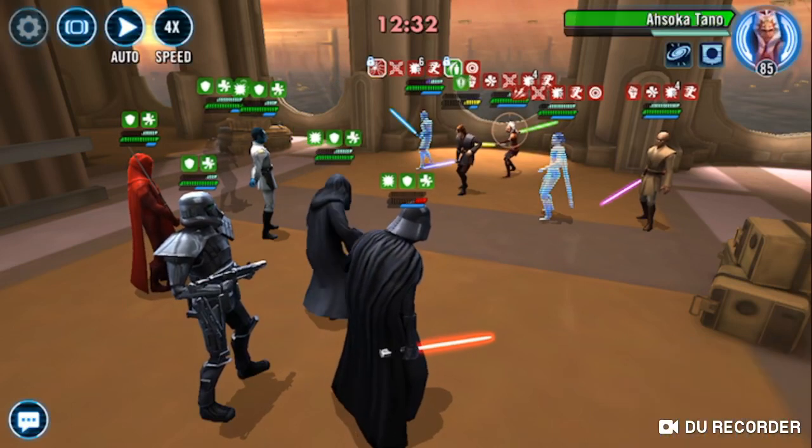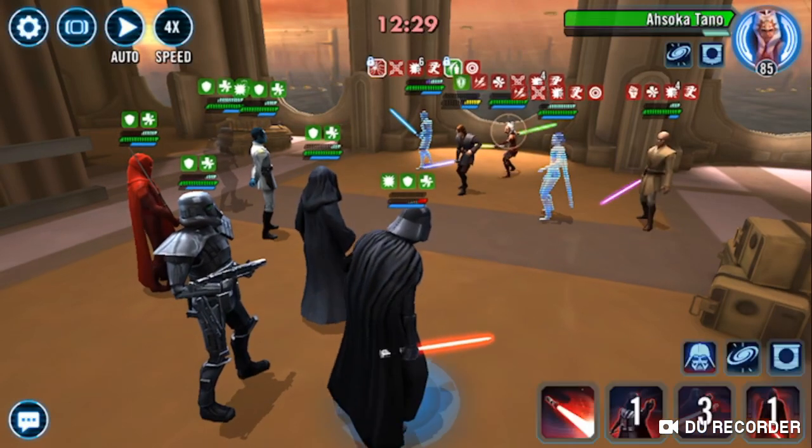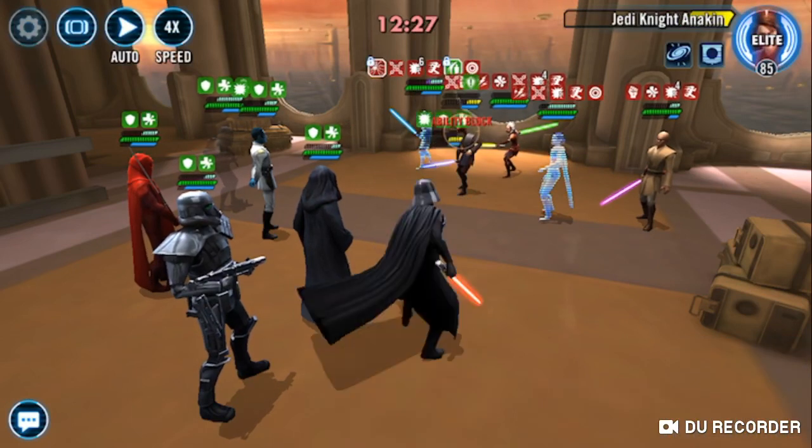Let's get a shock on Ahsoka since she's got tenacity down. Let's get an ability block on Anakin - yeah, we got it. Let's go after Anakin - didn't get a stun on him.